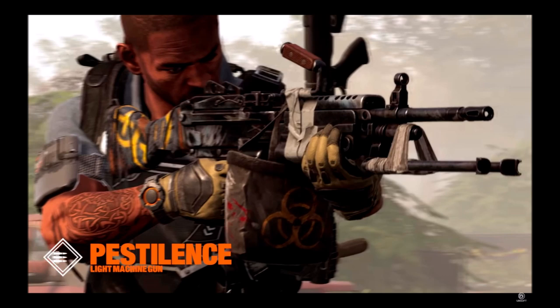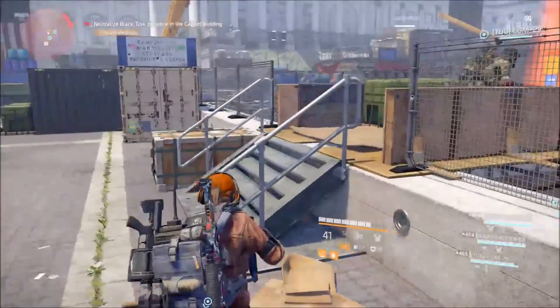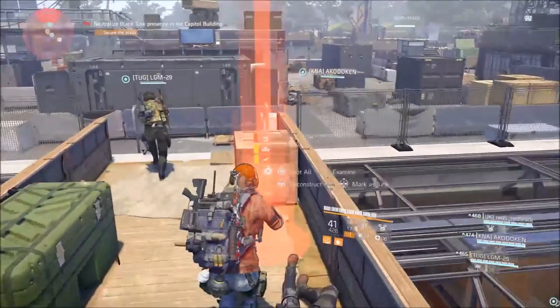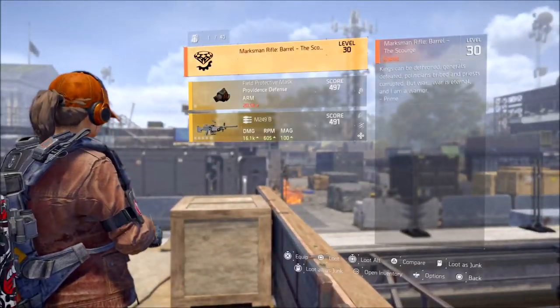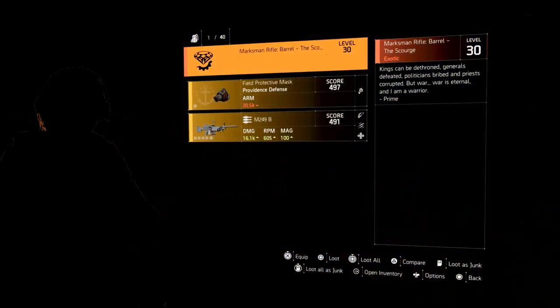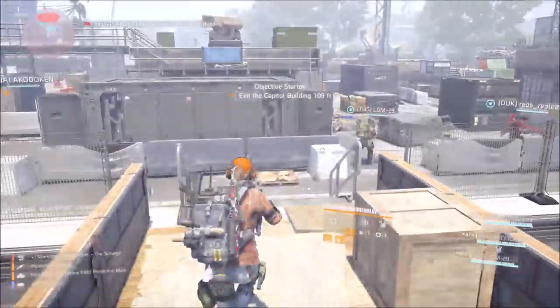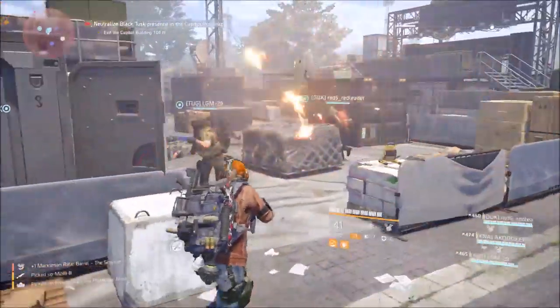The next weapon — the LMG called the Pestilence — according to Arix's video, drops in the occupied Dark Zone, but there isn't enough data to prove this. It does seem like the Showstopper from Division 1, in that the Pestilence is a Dark Zone-specific exotic. I haven't seen or heard of anyone getting it outside of the Dark Zone. I don't believe it's only for the occupied Dark Zone, as that would be too punishing from Massive.